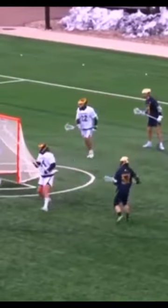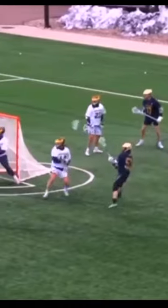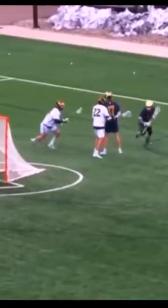Again from X, we see Pat utilizing pick play to get his hands free to feed his weapons. He activates his dodge above the pick right as he sees his pole is level with the pick, forcing him to navigate it. This gives him a buffer, allowing him to either feed or continue his dodge.